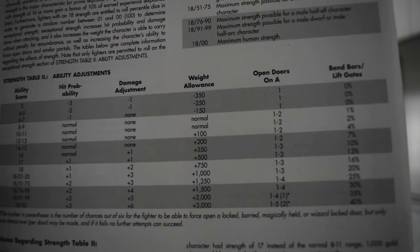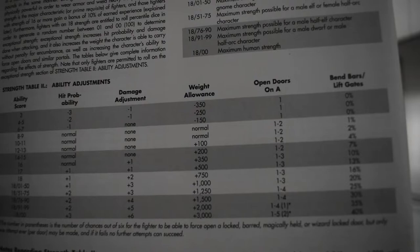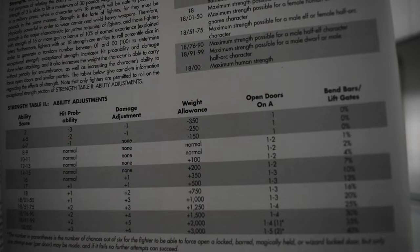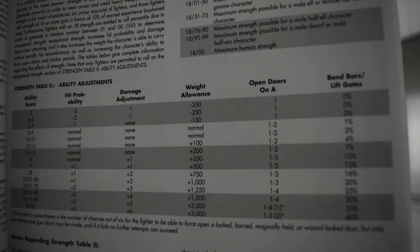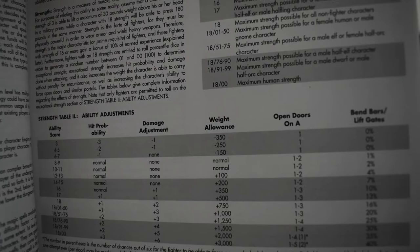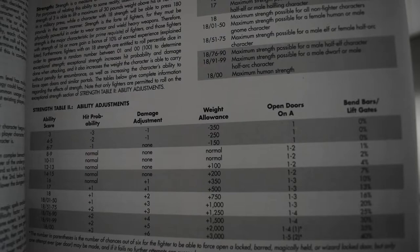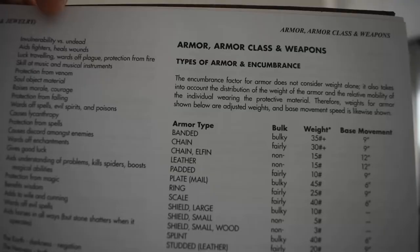Gygax mentions the 500 GP without encumbrance, gives a single example where he shows what happens with a strength 6-7 character, and then moves on. In the modern era of game design we go straight to charts and tables, and then get confused by the written text because we don't equate the two — same deal with the surprise tables where they don't match up with the text. These books have Gygaxian prose, filled with what are sometimes contradictions, and we'll look at one of those as we go back to the DMG.